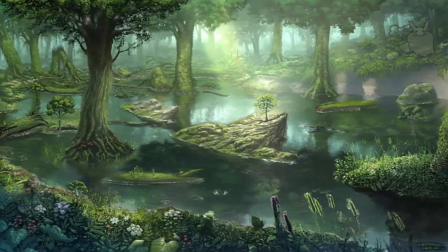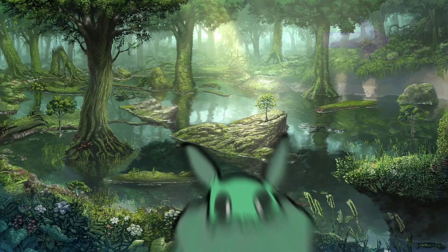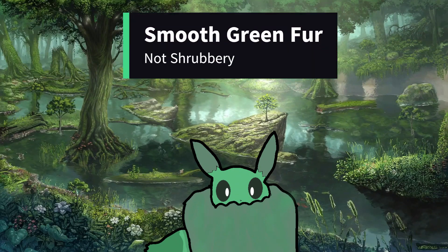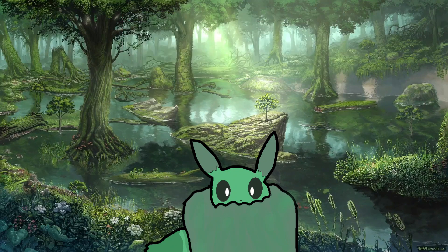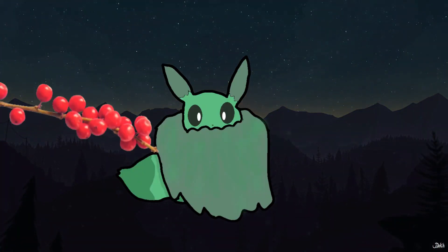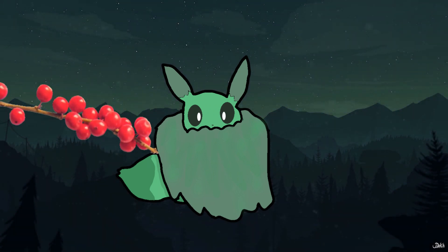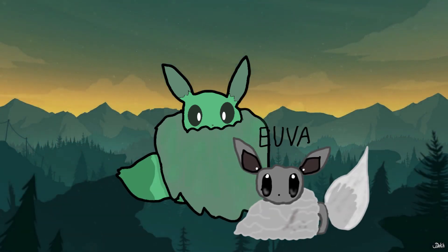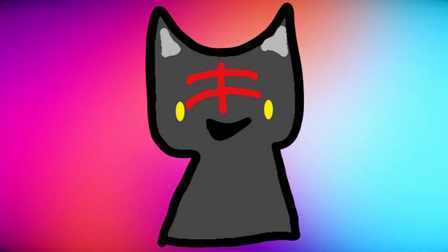Buddeon is hard to spot in forests — I mean, look at it, it's just a bush. Well, it's actually smooth green fur, which is not exactly the same, but I guarantee you wouldn't see this Pokémon if you're not looking for it. Buddeon even takes berries and decorates their fur to disguise themselves even more — they're shy Pokémon after all. People try really hard to catch them because they're evolutions of the infamous Yuva.